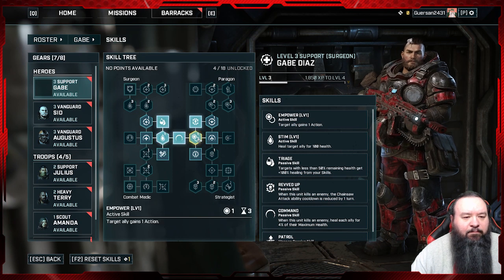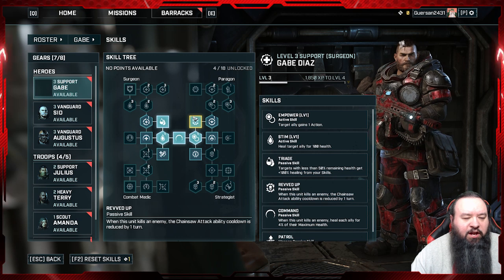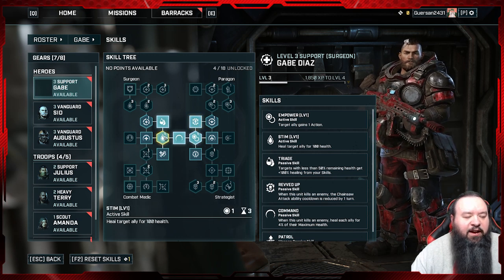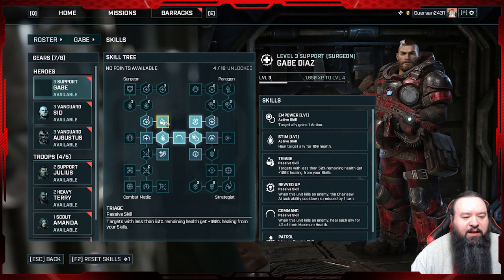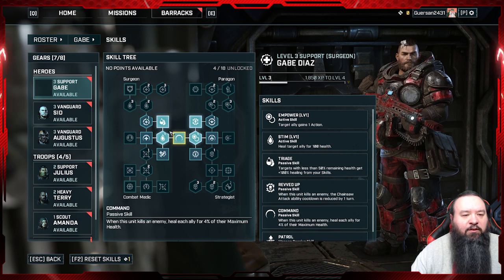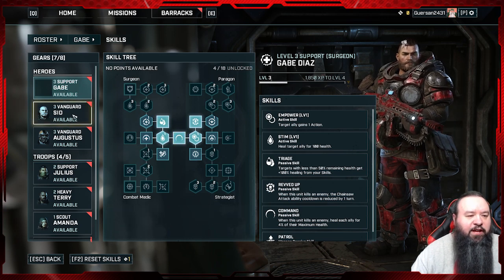Looking here, I got the Empower skill and the Revved Up which I already had, and I added Stim. That heals the target alive for 100 health, and Triage, which means a target with less than 50% remaining health gets 100 healing from your skill. I'm trying to build Gabe more as a healer that can also give action points — probably gonna go with those two trees. Not so sure yet.